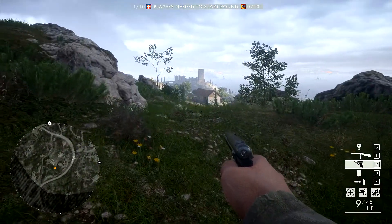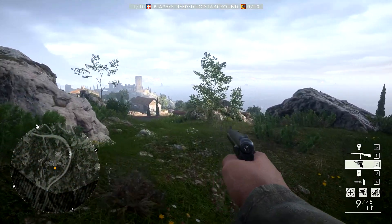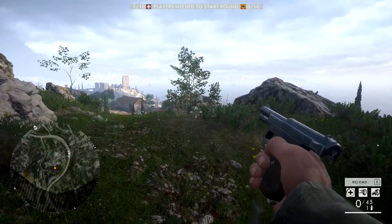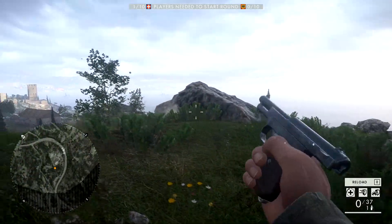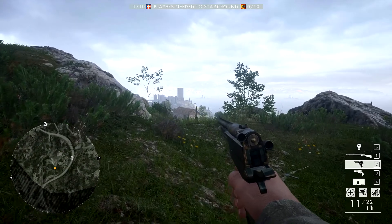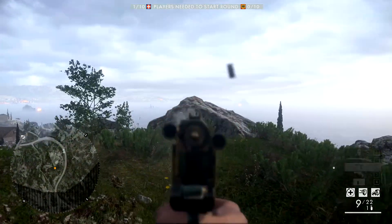As for the pistols, the first one available to the AT Assault class is the Tashin Pistol M1914, and the second pistol is the substantially more powerful Mars Automatic Pistol.